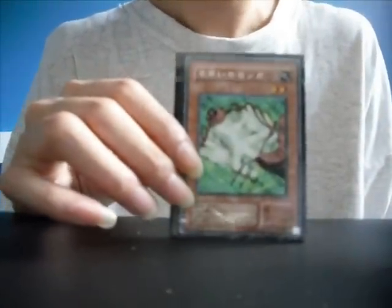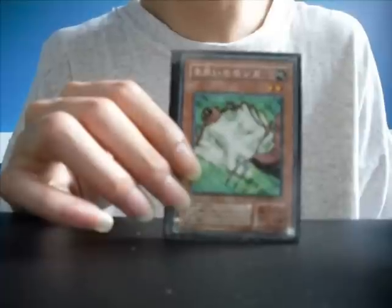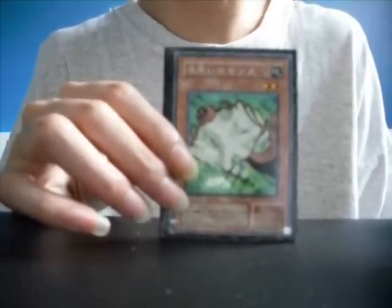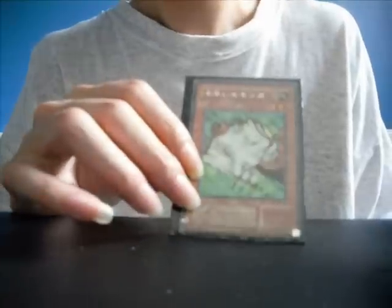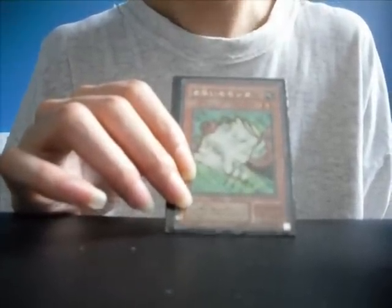Nimble Monga. Effect: when this card is destroyed by battle and sent to the graveyard, gain 1000 life points. You can also special summon any number of Nimble Monga from your deck in face-down defense position. Level 2 monster, 1000 attack, 100 defense.